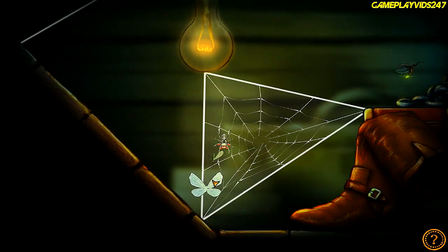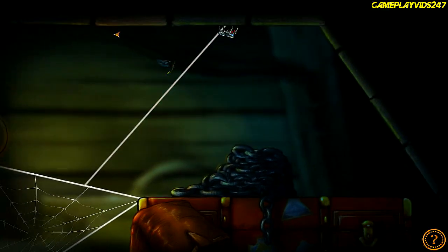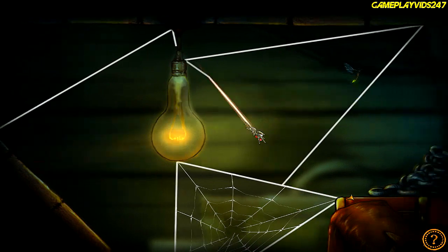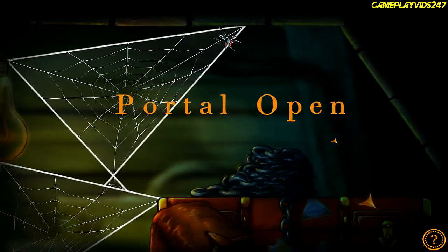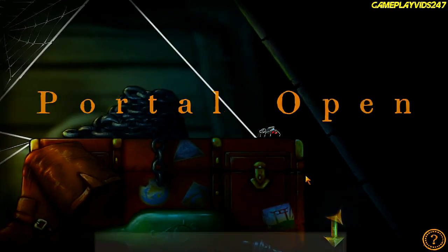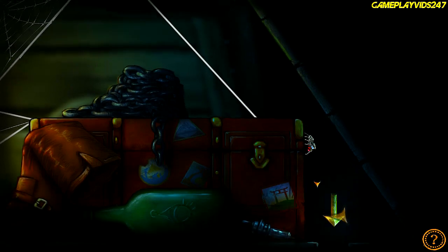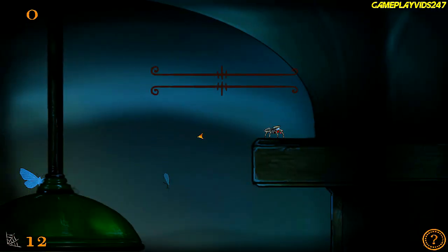To spin the best webs, remember that webs are made from enclosed geometric shapes with at least three silk threads. Okay, cool. I have a feeling we're going to learn a lot about spiders in this game. Points — try to get a high score. Silk — each thread costs one silk, so be careful not to run out. So now we actually have to be careful with how much web we spin. Very interesting.